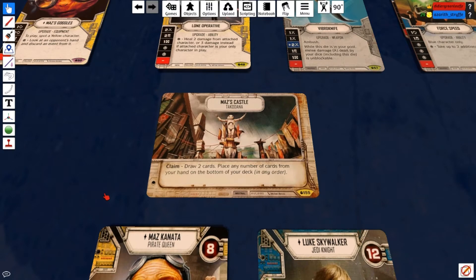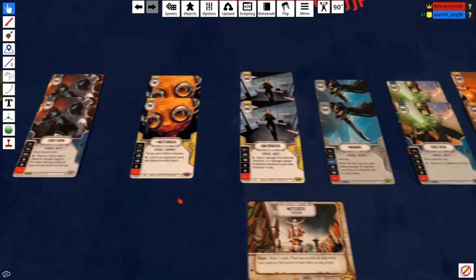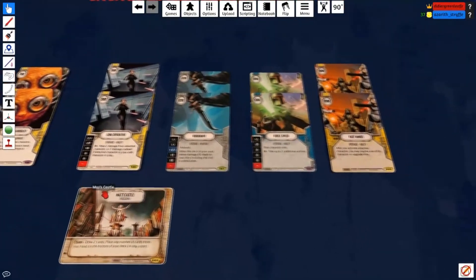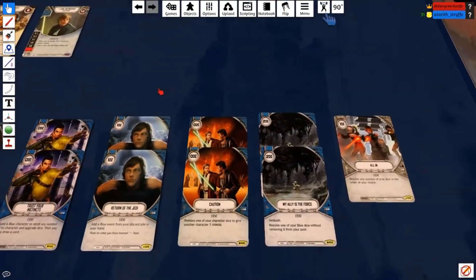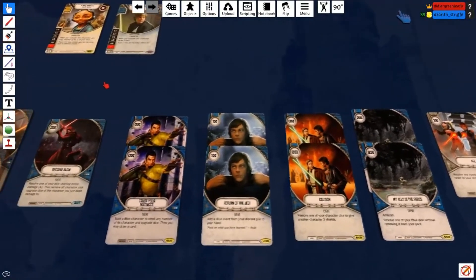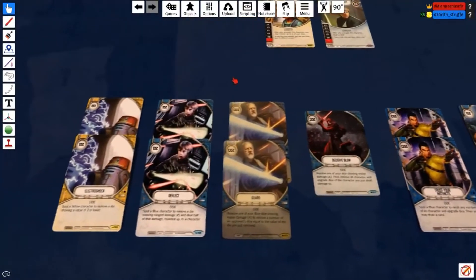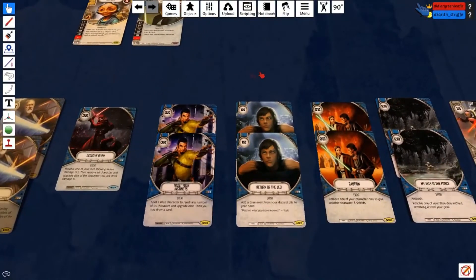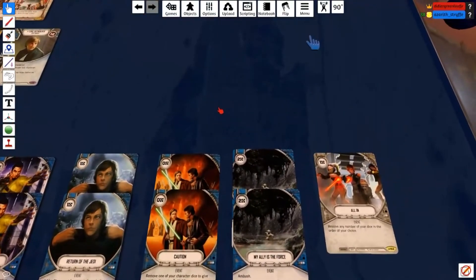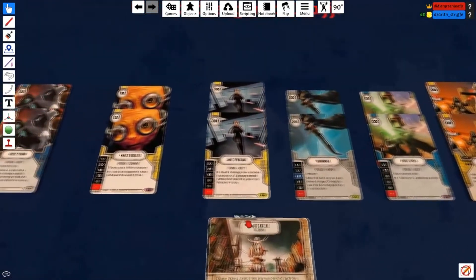Now let's go over a general overview of the deck. We're running light on upgrades in my opinion — 14 total upgrades, but only 12 of them give dice. Then 16 events with a couple of one-ofs in the deck, just because I didn't really need two of them. We'll get into some of the combos with them — I really like the events that we run in this deck.